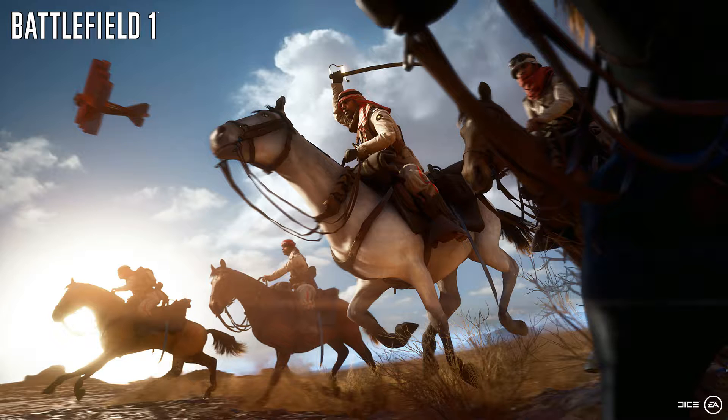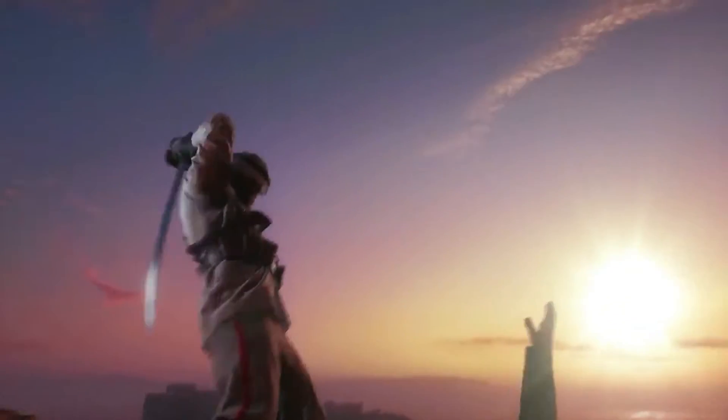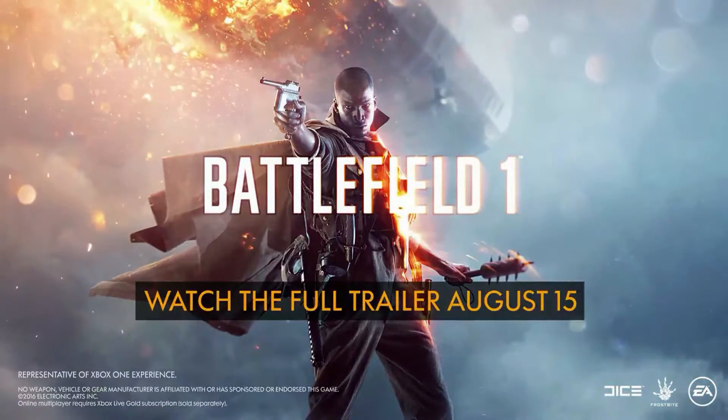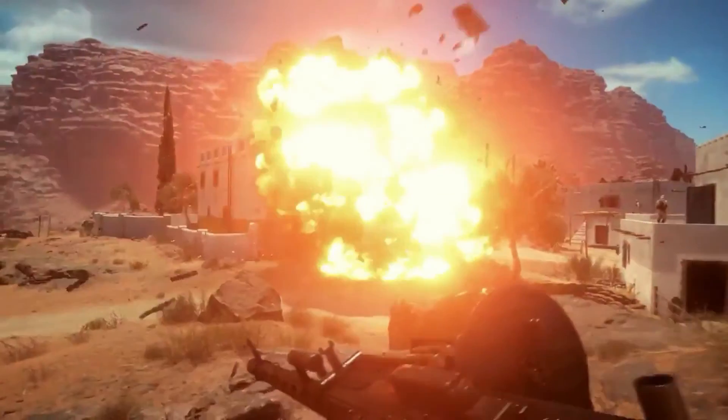So the first shot: we have horses, and it looks like we're in first-person view of a car with these guys on horseback running through a canyon area. We have planes dipping down through the canyon, looking absolutely awesome. Then we have a shot of a bomber dropping some major lead on some more horses.